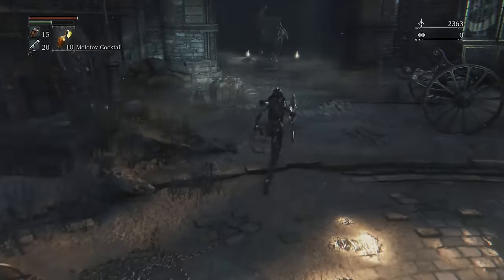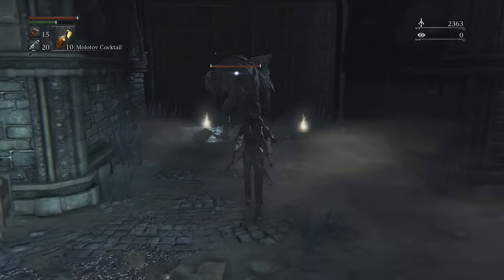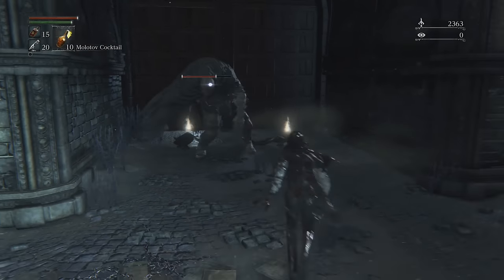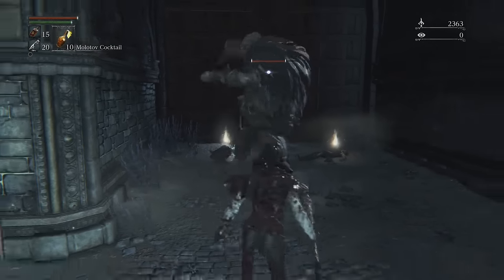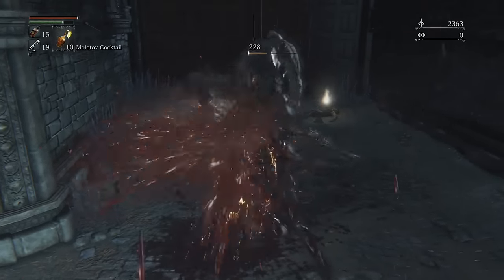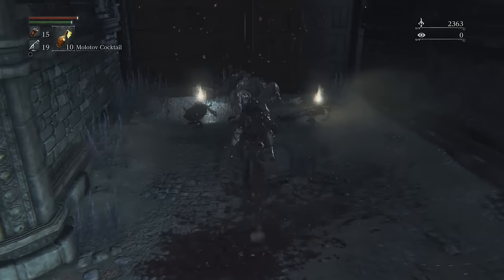That said, you should probably do the level normally. There are some great items in here, and you do actually want to get good at the game. In particular, one item you need is the torch that the brick troll is guarding. To take him out, just time a gunshot just before he strikes you. His attacks are really slow if you keep your distance.